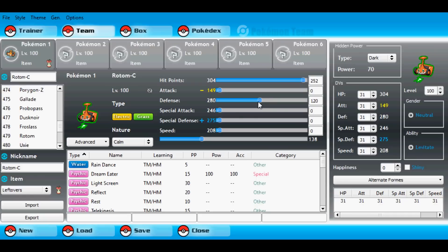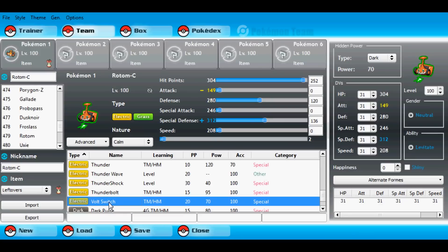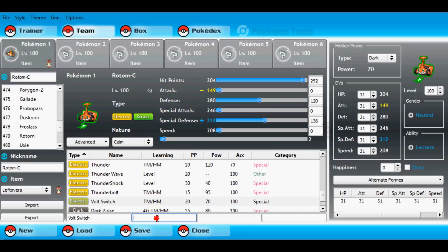The actual set runs 252 EVs in HP, 136 EVs in Defense, 120 EVs in Special Defense, and a Calm Nature, which lowers Attack and raises Special Defense.